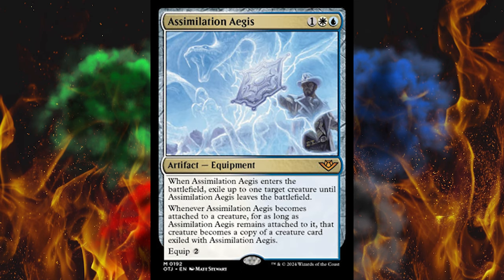Then we got another Mythic — one of the like 50 Mythics in the set. Assimilation Aegis. It is a 1 white, 1 blue, 1 generic artifact equipment. When it enters the battlefield, exile up to one target creature until Assimilation Aegis leaves the battlefield. And when it becomes attached to a creature, for as long as Assimilation Aegis remains attached to it, that creature becomes a copy of the creature card exiled with Assimilation Aegis. So you get their biggest, baddest person, and then for 2 you become them? That's pretty good — pretty spicy. 100% going in my Don't Attack Me Commander deck.